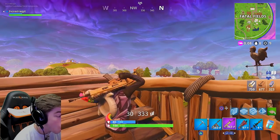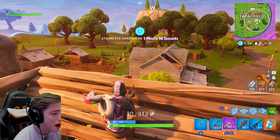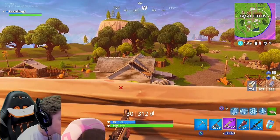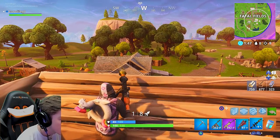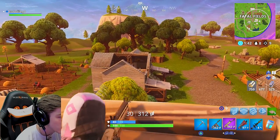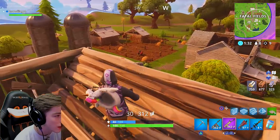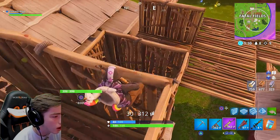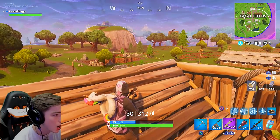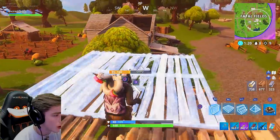46 damage — what?! That's insane. Alright, if there's still a big shield over there... there's a mini! That's perfect. There's somebody fighting over there. Hold on — I have a campfire and 40 shield. I'm going to go get this guy, yep yep yep, that's what we're doing. I'm calling it — come on baby, come here!